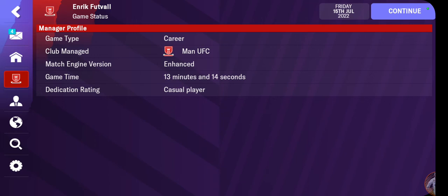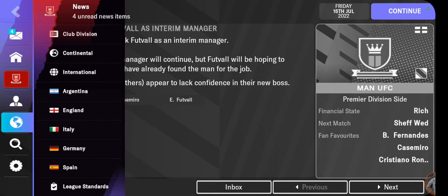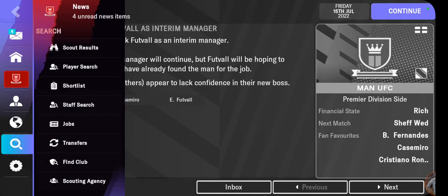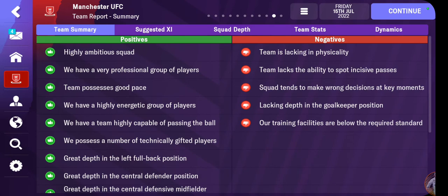Mitchell van der Graaf has welcomed you to the club by compiling a report of the first team squad at Manchester United. In addition to an overall team report, they've also compiled comprehensive reports on each member of the squad. They're hopeful the team should meet expectations next season. Let's view that report. Our squad is highly ambitious, very professional, possesses good pace, and is a highly energetic group of players.